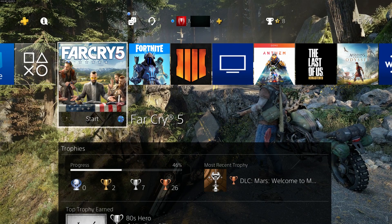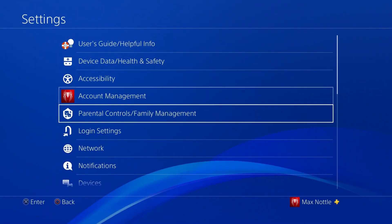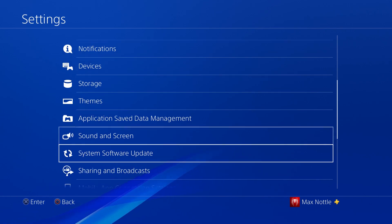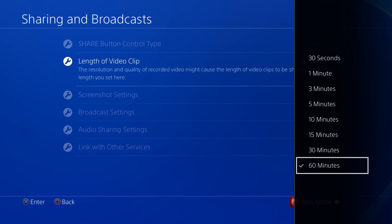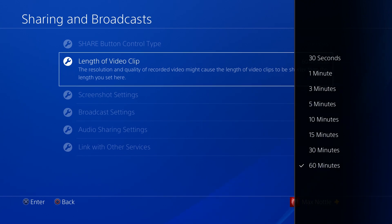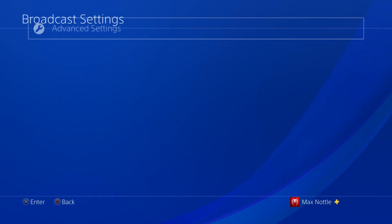To start off, go to the PlayStation 4 Settings, then down to the Broadcast Settings. There you can adjust how long you want to record, which can be up to an hour. Then go to Broadcast Settings, then Advanced Settings, and finally to the Audio Sharing Settings.